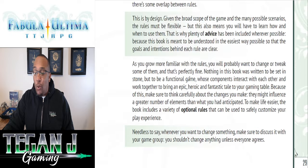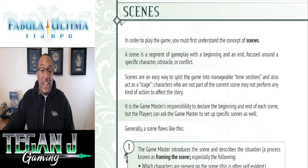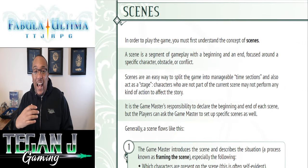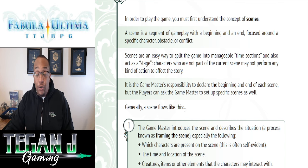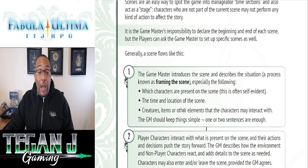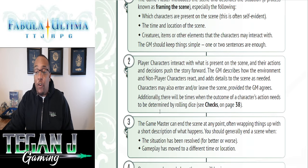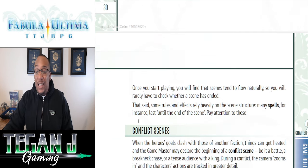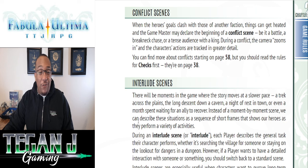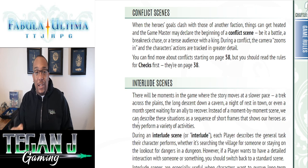Let's start off with the game rules. The first piece we're going to hit is scenes. If you've run or played an RPG before, you're going to be very familiar with this. It gives some great advice for new players and new GMs on how to frame and set up the scene, as well as for players, how to interact with and close the scene. If you're new, I highly recommend it — they laid it out in a very nice way.